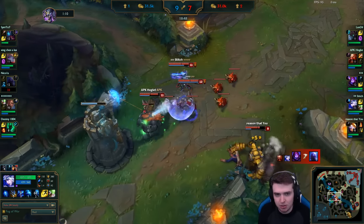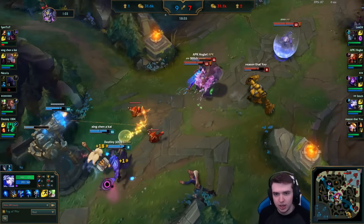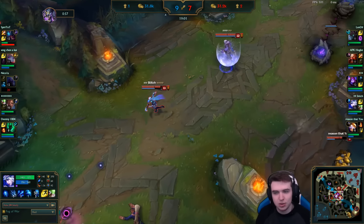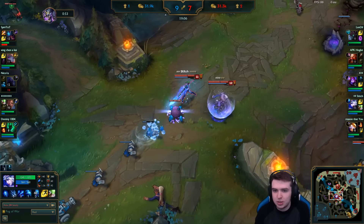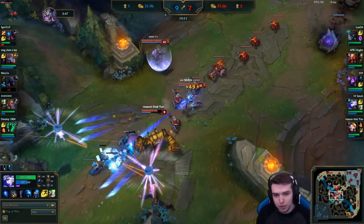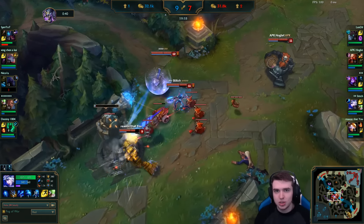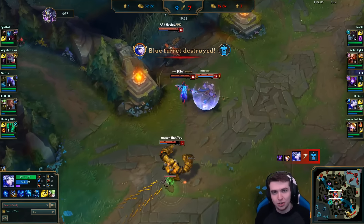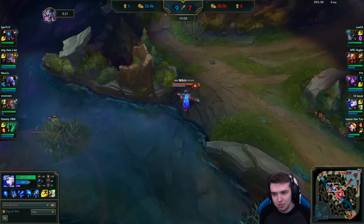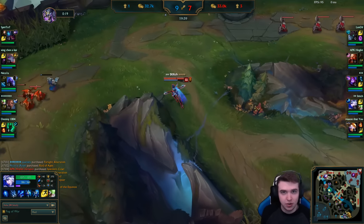Every single time his Ash ult is off cooldown he is using it to try and kill somebody. That is something really big you want to have in all of your games basically. You can learn a lot from this playstyle — he's roaming around, impacting every single lane, which a lot of ADs don't do. An AD like Ash does a lot of damage in one item already, and you want to group and use the arrow ultimate every single time it comes up off cooldown to try and pick somebody. This is where we started to swing the game entirely back around — we swung it back after we picked up our Bork. His playstyle completely changed once he got the item.